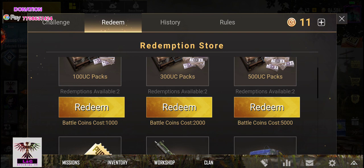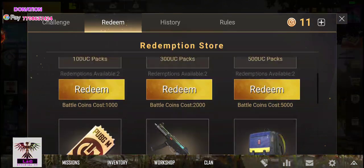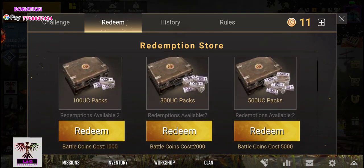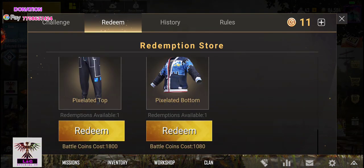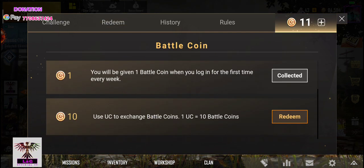In this version, we have a new version — you can add 2000 battle points. There is a new version of battle points, so use it to exchange battle coins. 1 UC has 10 battle coins, so 200 UC gives you 2,000 battle coins.